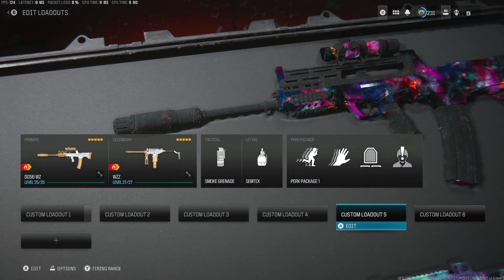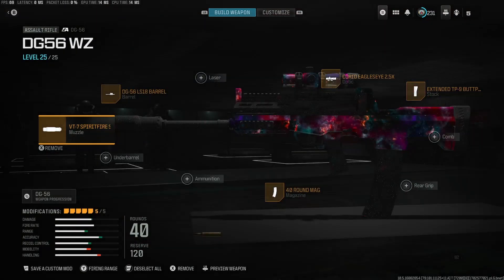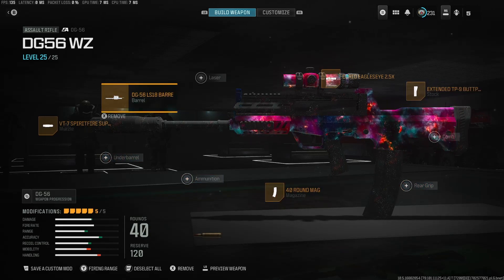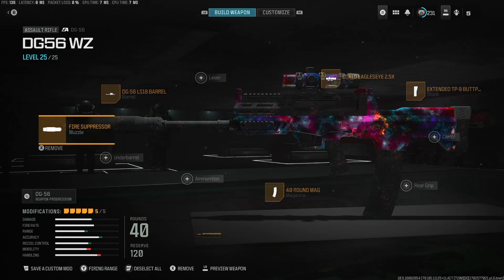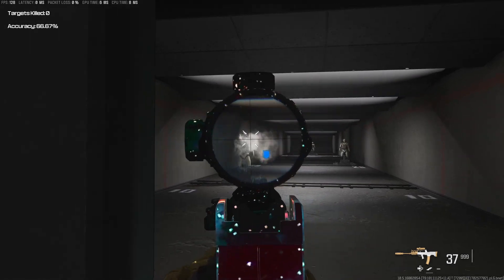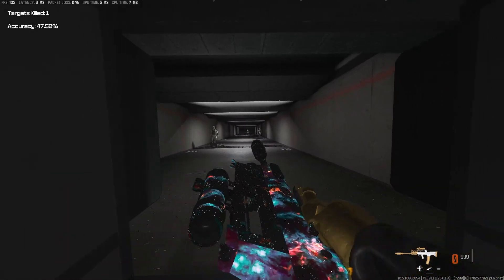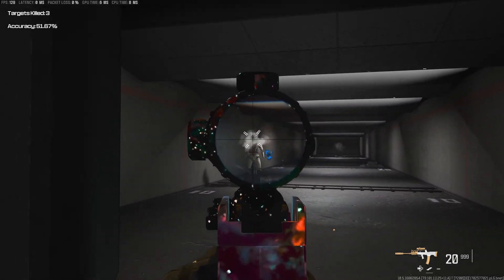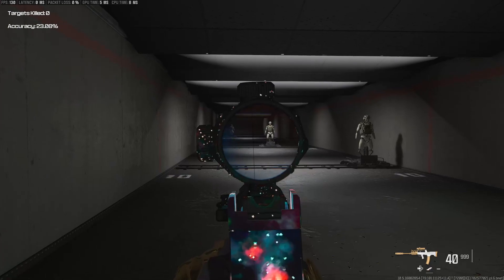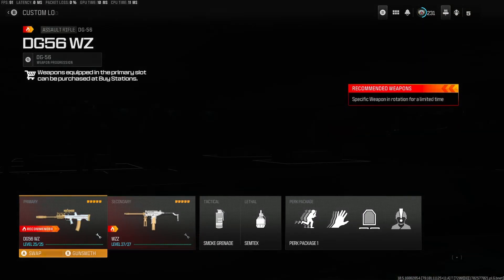The last weapon I'm going to show you guys also took a pretty big nerf, but I still enjoy it as an AR overall — that's the DG-56. Also using the Eagle Eye on this one. We're using the Extended TP-9 Stock, 40 round mag, the EG-56 LS-18 barrel, and the VT-7 Spitfire Suppressor. This thing shoots in a very straight line and is extremely accurate — that's why it's a meta gun right now. The TTK just isn't as fast as it used to be, but it's still incredibly accurate. Overall, extremely good weapon if you're looking to run an AR.